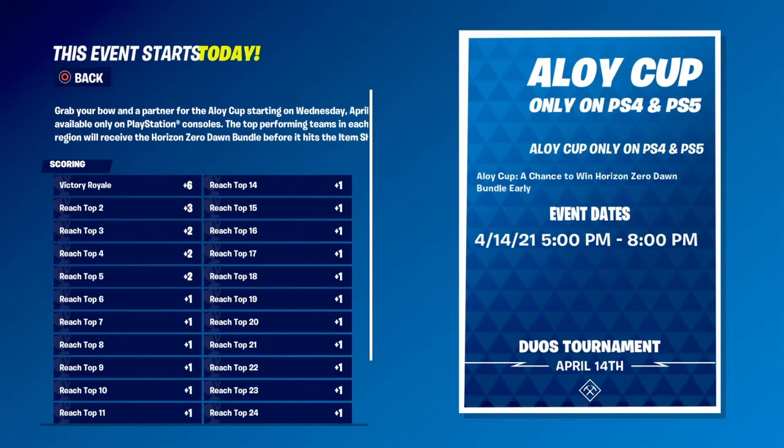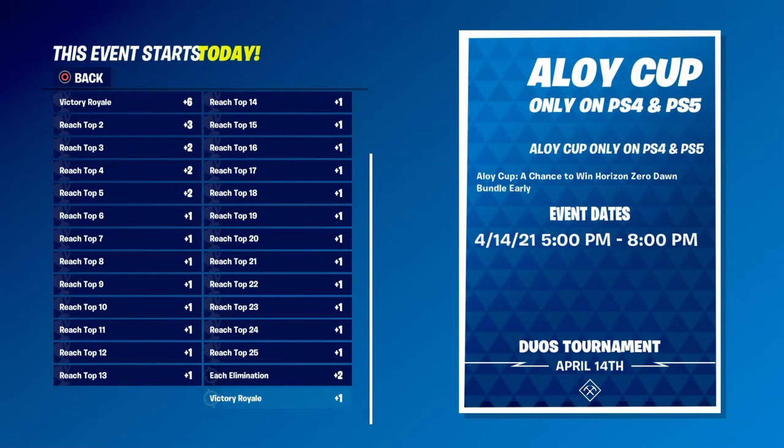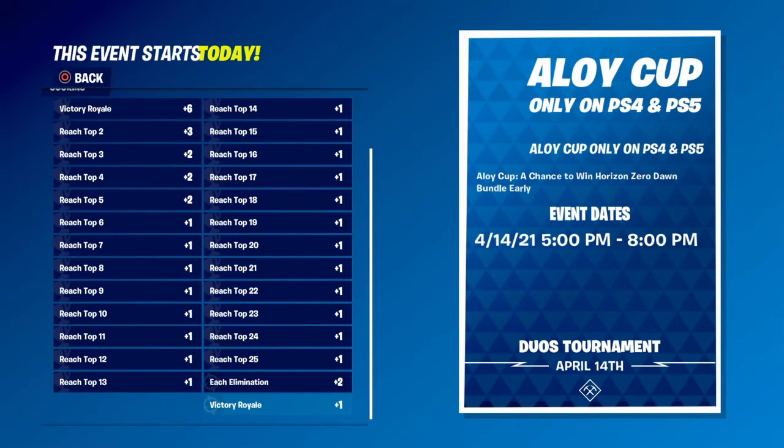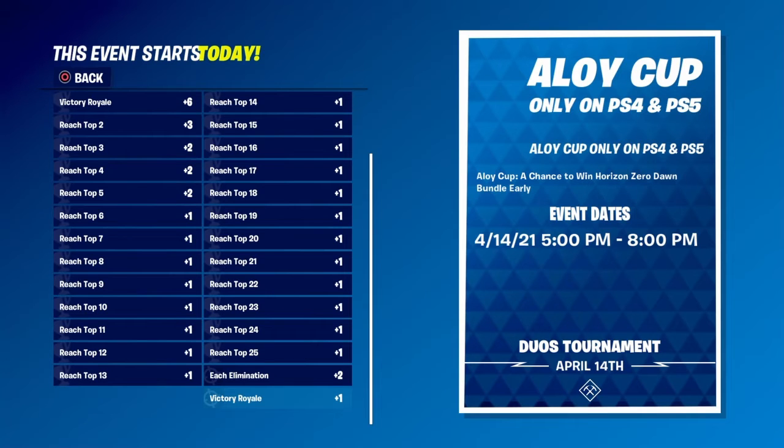Here's the scoring: after reaching the top five it's just one point for all placements. If you get a Victory Royale you get six points — though it does say Victory Royale six and then one down below, which is a bit weird. Each elimination is two points, so it might be easy.